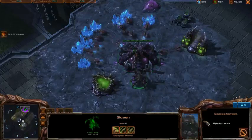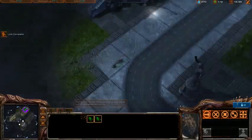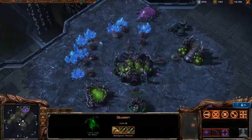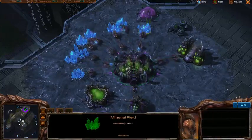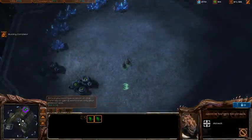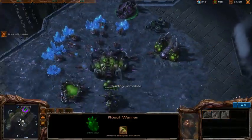Once the queen is done — she is spawning right now — inject your larva as quickly as you can. You really can't do that too fast; you want to do it right away because the roach warren is going to be done before these larvae pop off and you want those roaches ASAP. Once the roach warren is done and on the way, you have two roaches making and you should have enough supply for a total of around eight roaches.